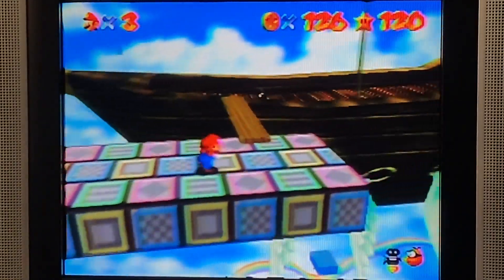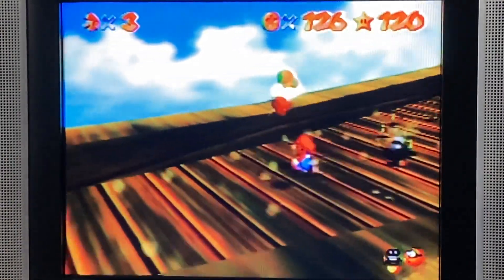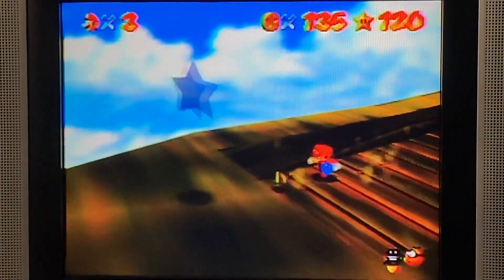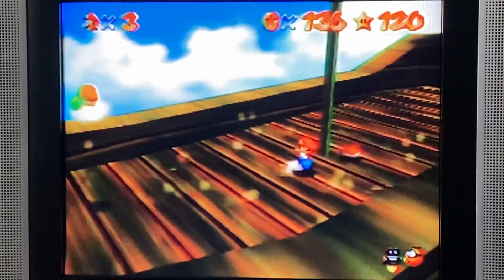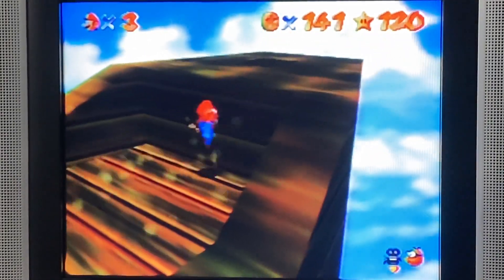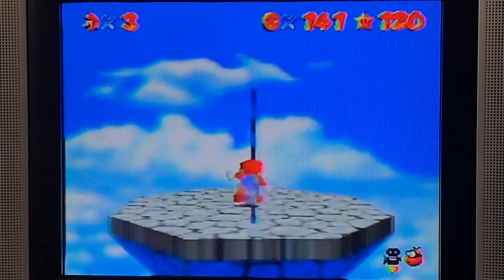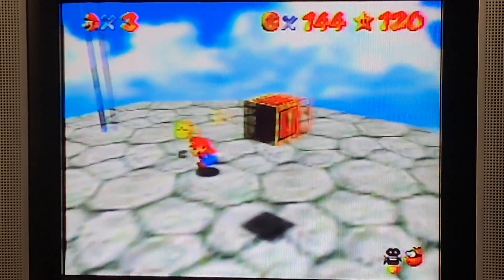I know there's a Lakitu here in this region. Maybe I'll just take out the bombs first, let it blow up, grab it. Now I just have to hit the Lakitu. The Chukya has the next set of coins. Grab them, grab them — we got it, amigos!